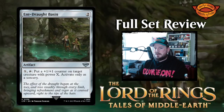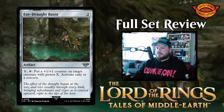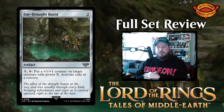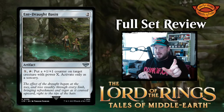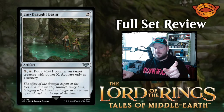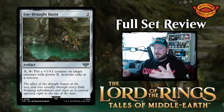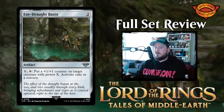Next up we have Ent Draught Basin — two mana for an artifact. Tap it and pay X to put a +1/+1 counter on target creature with power X, activate only as a sorcery. So you have to pay mana to match the power of the creature just to put one +1/+1 counter on it. Not fantastic, but not the worst.